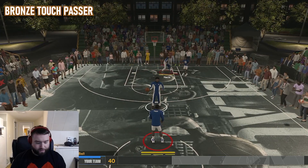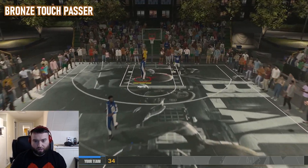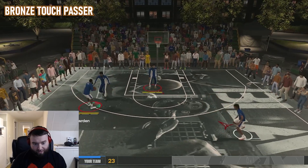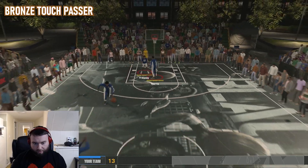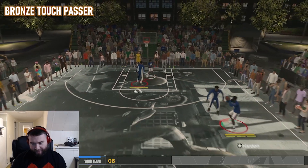So that's what it looks like with none. Let's look at Bronze Touch Passer now. I put the badge on both of them for each tier. So they'll both have Bronze, Silver, Gold, or Hall of Fame. Let's see what Bronze looks like. I mean, it might be a little faster, but I really don't think it's a big enough difference to go spend attribute points on it — that's just me.